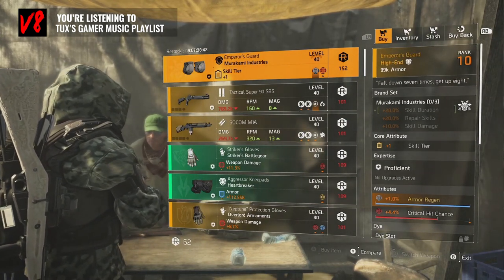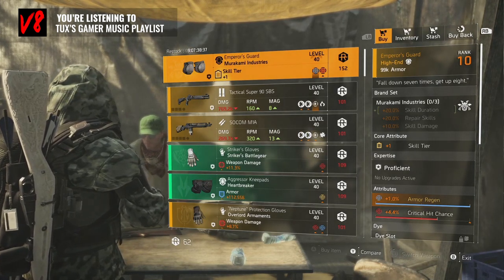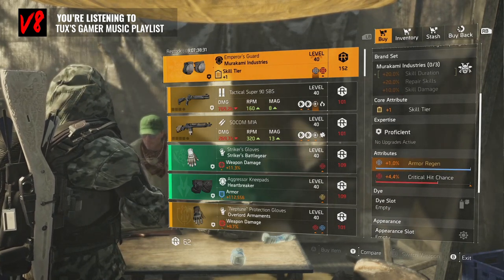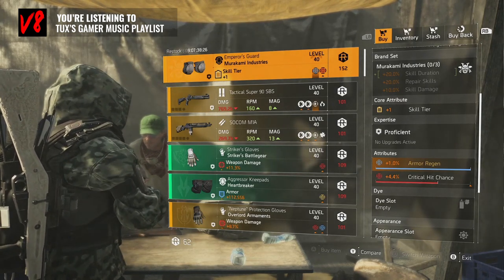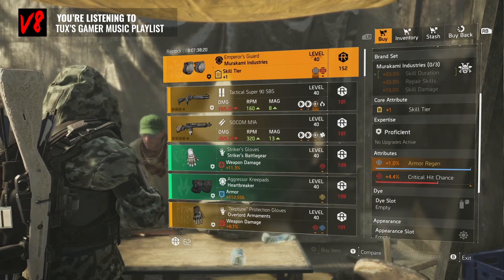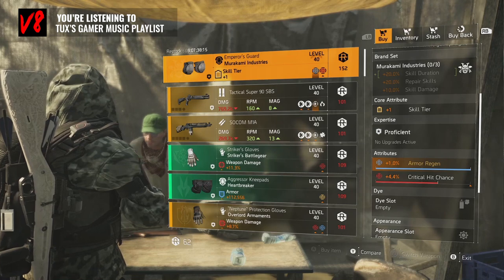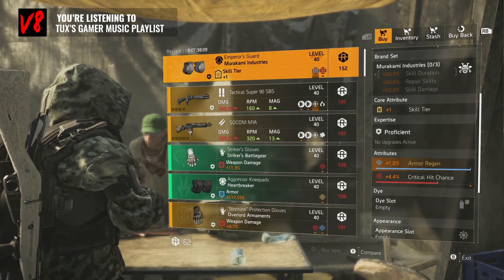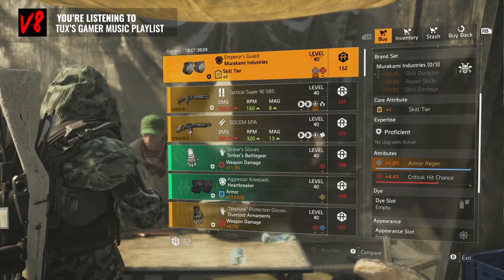Everybody needs Murakami's with crits, and the Emperor's Guard particularly — it gives you that one percent armor regen. Very highly sought after, very good piece. I have it already so I'm not going to buy it, but you want one with crit chance, crit damage, headshot damage, weapon handling for a pestilence build, armor regen, repair skills. You literally want every Murakami knee pad you can think of because you can change the skill tier to armor or a red core, making it very versatile.